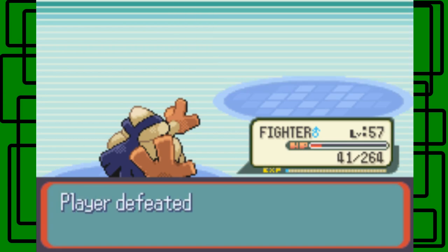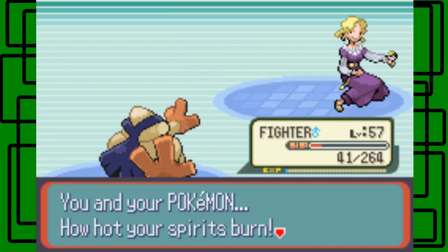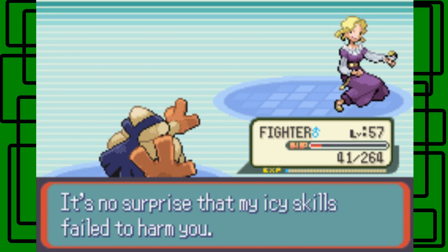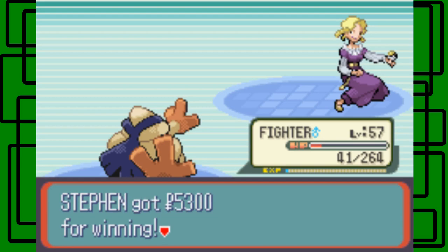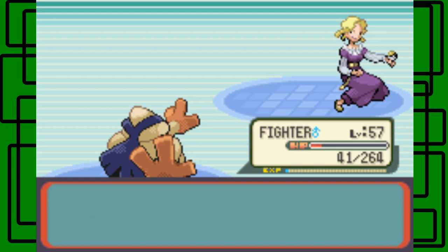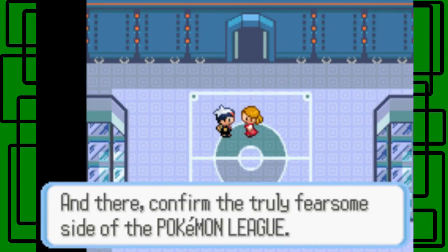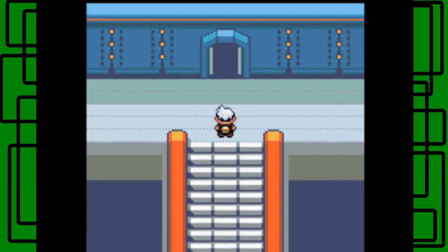We defeated Elite Four Glacia, the third member of the Elite Four. She says: 'You and your Pokemon — how hot your spirits burn. That all-consuming heat overwhelms. It's no surprise that my ice skills failed to harm you.' Well, she almost fainted one of my Pokemon. Thanks for the $5,300, Elite Four Glacia. She says: 'Advance to the next room, and there confirm the true fearsome side of the Pokemon League.' Interesting. Thanks and see you later, Glacia.